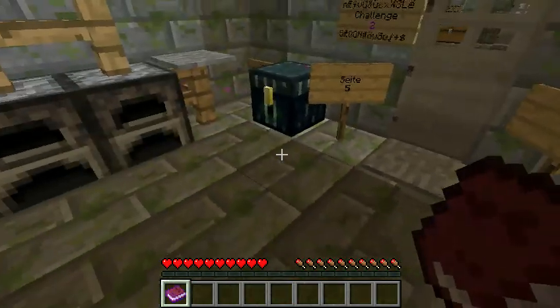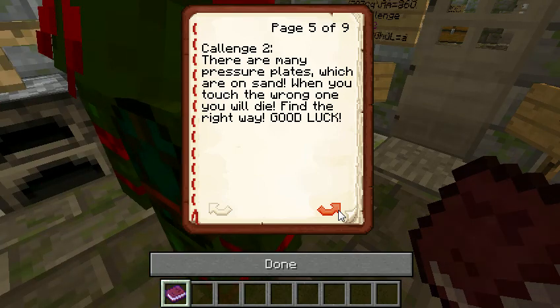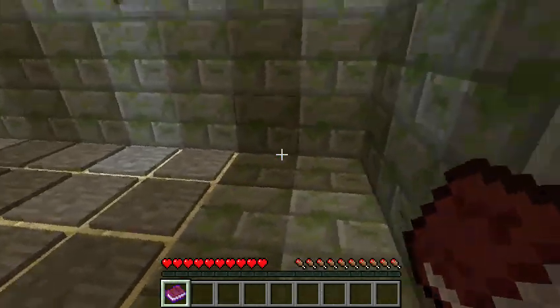Okay, challenge two, page five. I like this map — quick, to the point. Challenge two: there are many pressure plates which are on sand. When you touch the wrong one, you will die. Find the right way. Good luck. Kind of wish there was more skill other than just guessing it.